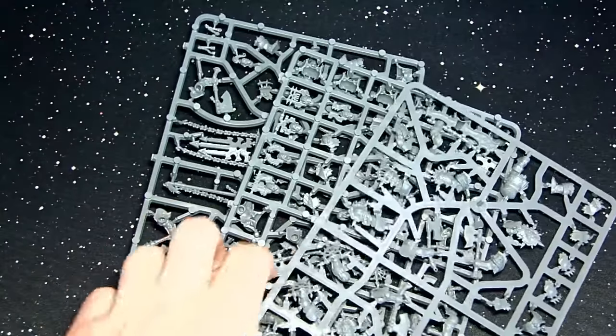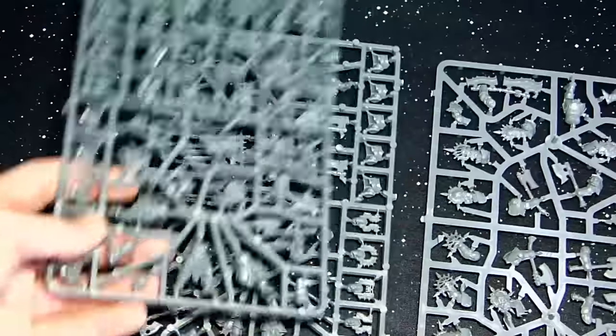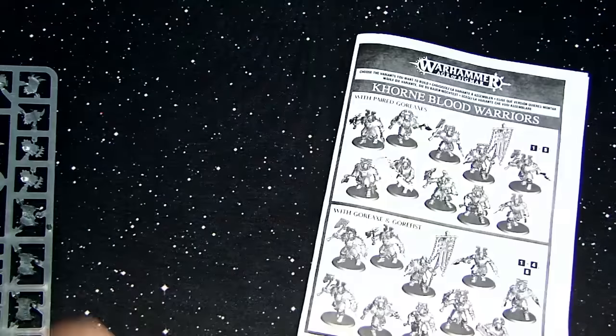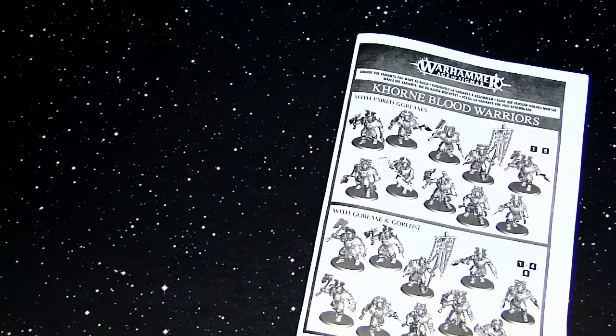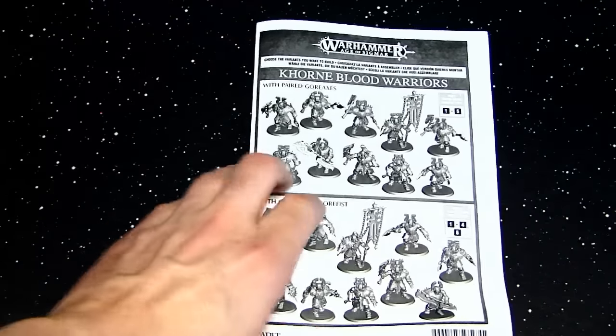So you get three sprues in here and they're all different, which is really interesting — you hadn't seen that in a while. You've got three different sprues all containing bits to make the Blood Warriors themselves. Then you get the 32mm bases and your instruction manual, which is really important here because some of these guys are semi-complicated to put together.